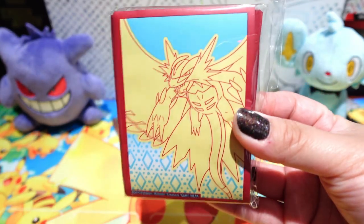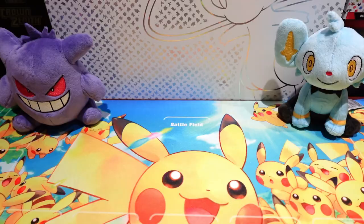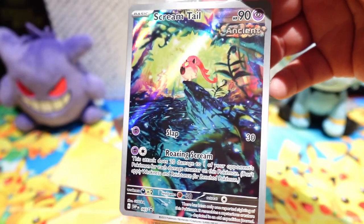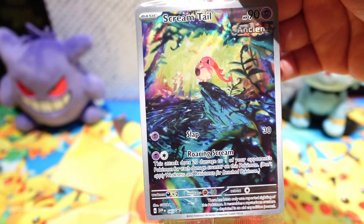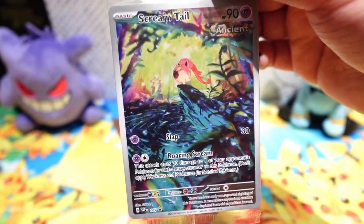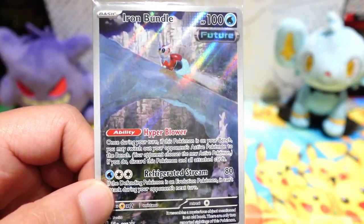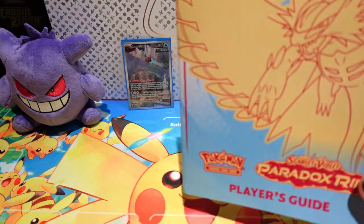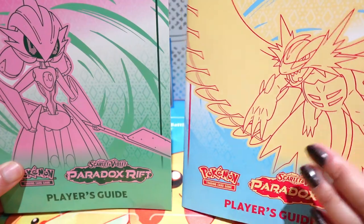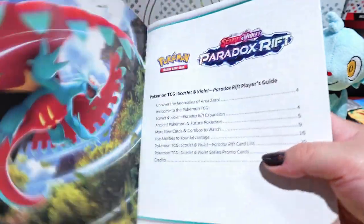Next up are some sleeves — always good to add to your collection if you're a sleeve collector. These feature Roaring Moon. Then onto the main reason we got each ETB: the promo cards. Surprisingly the promo card doesn't match the Pokémon on the ETB box. If you get the Roaring Moon ETB you get the Scream Tail promo card. I love this one — the colors are beautiful and Scream Tail is one of my favorite Paradox Pokémon. It's a Scarlet exclusive. The Iron Valiant ETB gives you Iron Bundle. We also get a player's guide, whose cover matches whichever ETB you picked.